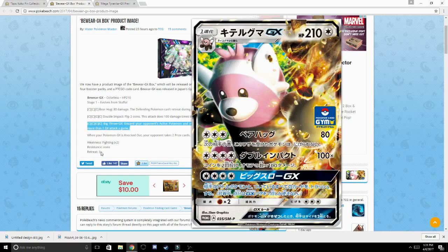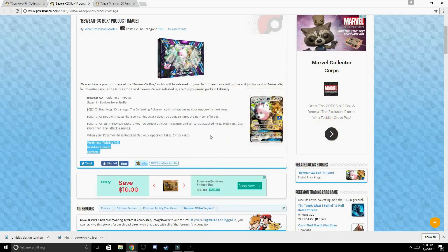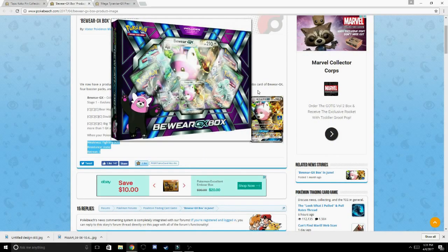Bewear also has a weakness to fighting, no resistance, and a retreat cost of three. The Bewear GX box is going to come with a jumbo Bewear GX card as well as four Pokemon TCG packs — two Guardians Rising, one Sun and Moon, and one Breakpoint — as well as a Pokemon TCG online code card.